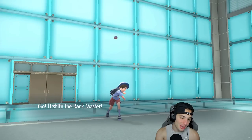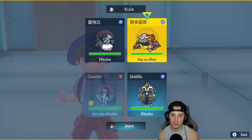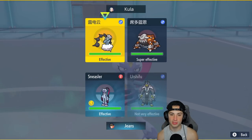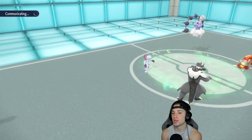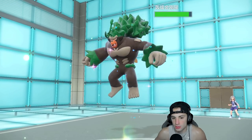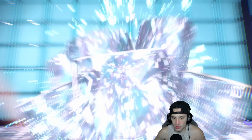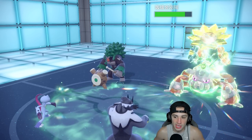That's going to force them to Terastallize into Grass, then I can go for a Dire Claw with Sneasler into that slot and have Urshifu go after Thundurus. This sounds crazy but I think they Terastallize here. I'm making this hard read all day — I believe Heatran has to Tera or hard swap. They hard swap instead, going back to Rillaboom. He ends up hard swapping back to Rillaboom — it's Grass Tera, lovely! We read that perfectly and now Dire Claw can actually hit Heatran. Beautiful, lovely read from us.